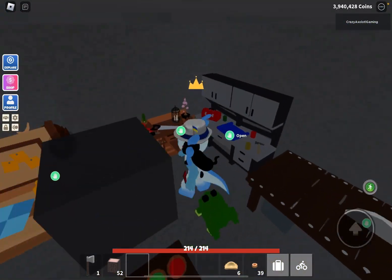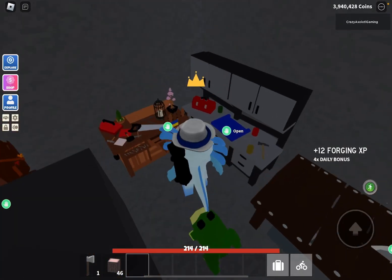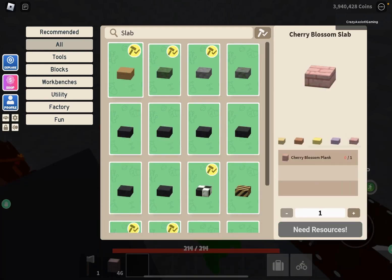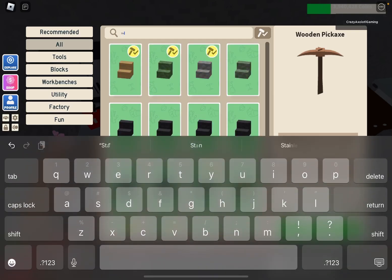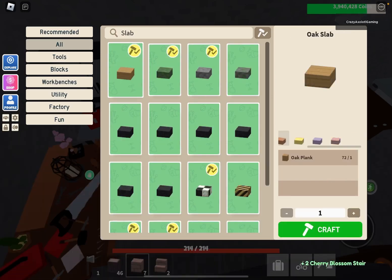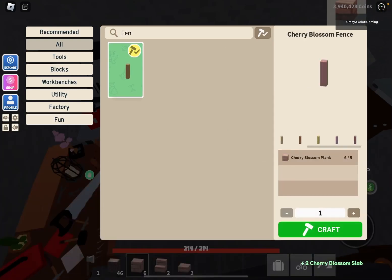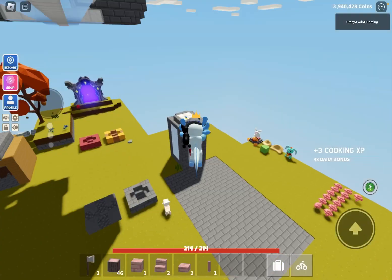I'll definitely use the statues more for boost. Let's check out the planks and stuff - of course there's also going to be stairs, fences, and whatever. Let's search slab - here's the cherry slab, it's like a pink wood. If you need a build like the spirit and cherry, that would look good. I got eight! The cherry blossom just gives you more. Let's get some cherry stairs and cherry slabs - and yep, there are cherry fences too.